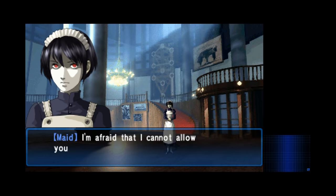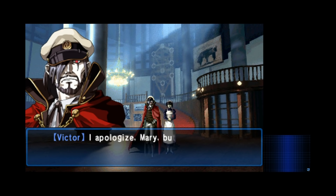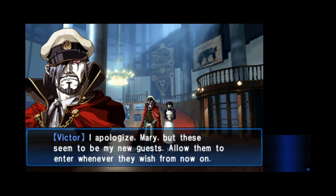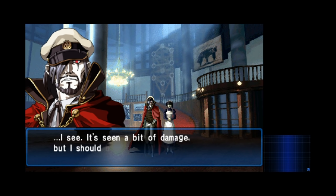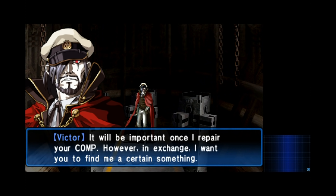At the door, we're stopped by an odd girl named Mary. She tries to shoo us away, but then a friendly face steps in, realizing that since we have a comp, we must be real summoners. This is Victor, a cool looking guy that you might remember from other Devil Summoner games. His place is going to be where we fuse demons, so it's going to be one that you frequently return to. He offers to fix our comp in exchange for a favor.